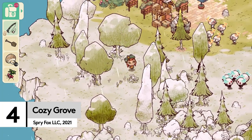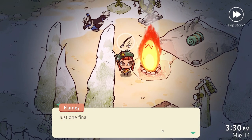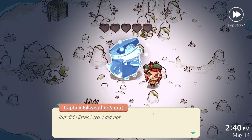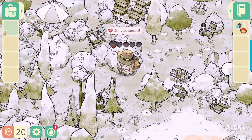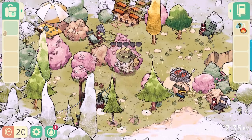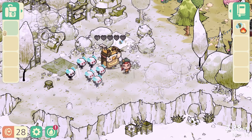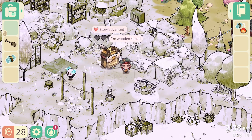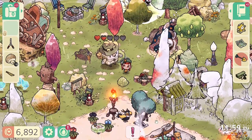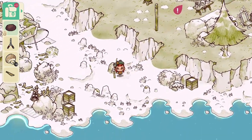Cozy Grove is a game all about colour. You're a spirit scout sent to an island full of ghosts who all happen to be adorable bears. The whole place is black and white until you help various spirits and they fill areas with colour. Watching pigments seep into every detail never ceases to feel magical — trees blossoming into life, decorations filling with colour, the whole world feels a little brighter. The art is so its own style, it feels like being in your very own children's book.